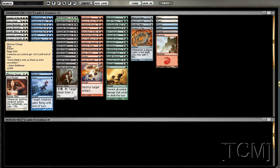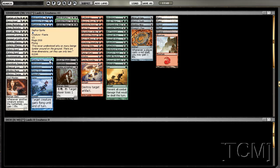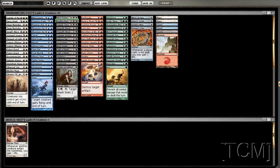I want to play my Magma Phoenix because it's a bomb. We're obviously playing white, and we can splash for Earthquake and possibly Magma Phoenix. For blue we have Mind Control, Snapping Drake, Phantom Warrior, two Illusionary Servants, Cancel, Wind Drake, Negate — blue looks pretty good. Two unsummons.